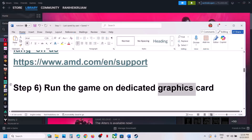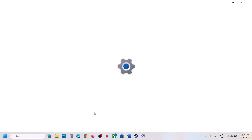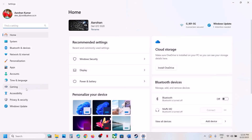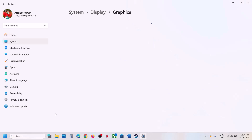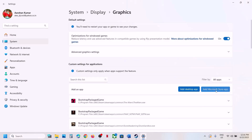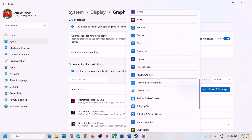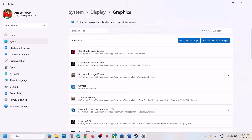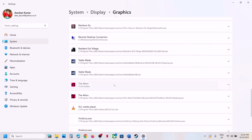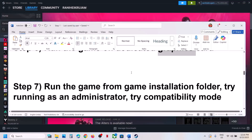For Game Pass users, type in Graphics Settings in the Windows search box and click on Graphics Settings. Click on Add Microsoft Store App, find the game in the list, click on it to add it, and once the game is added set the GPU preference to High Performance, then check.